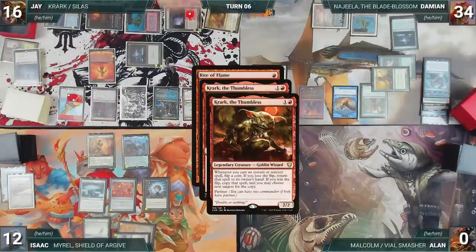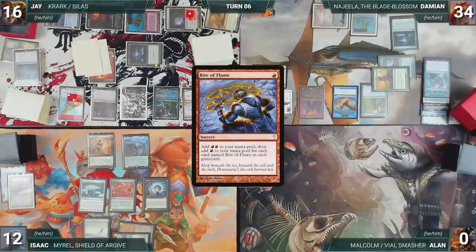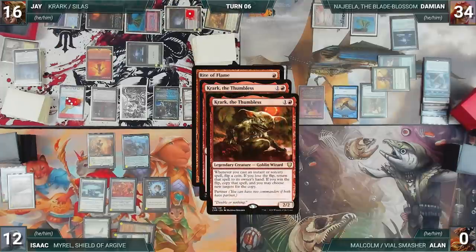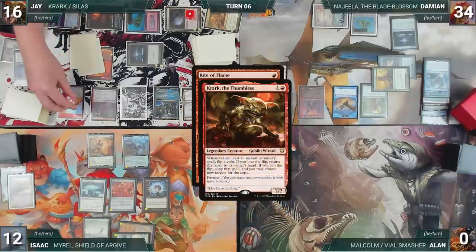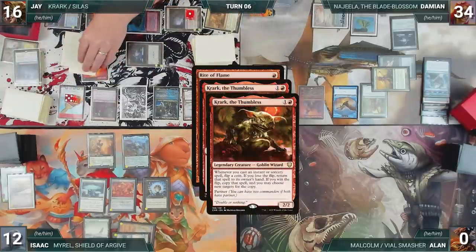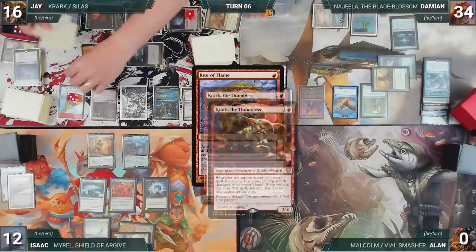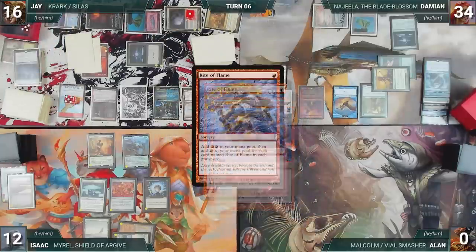Krark triggers twice on Rite of Flame — Jay loses the first flip bouncing the original, wins the second adding two red and creating two Treasures through Scoundrel. He recasts Rite of Flame — wins the first flip adding two red and creating two Treasures, loses the second returning it to hand. He recasts again, loses both flips returning it to hand. He recasts once more — wins both flips, creates four Treasures through Scoundrel, and adds six red.